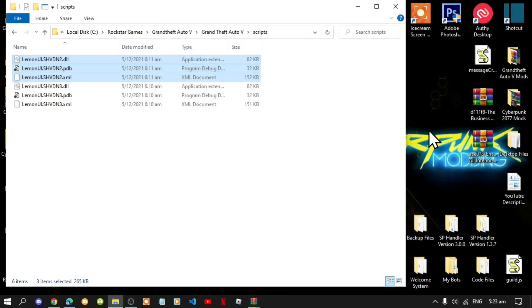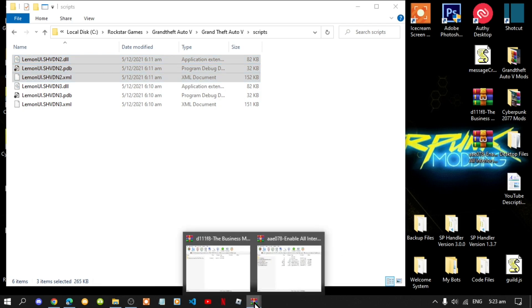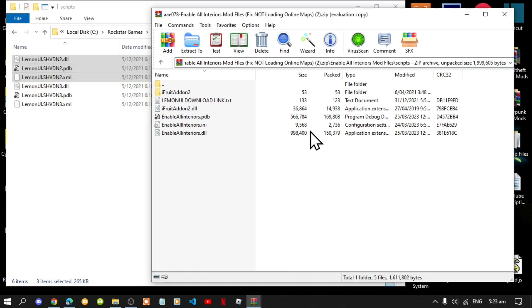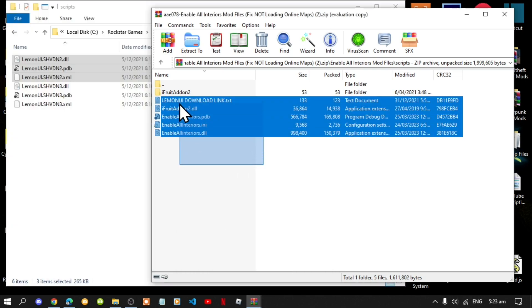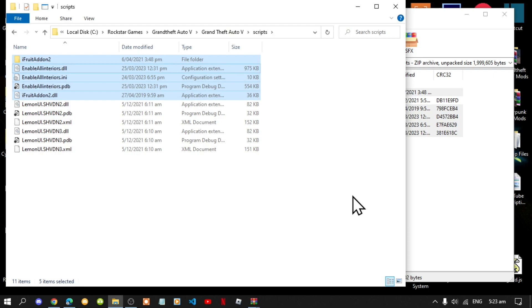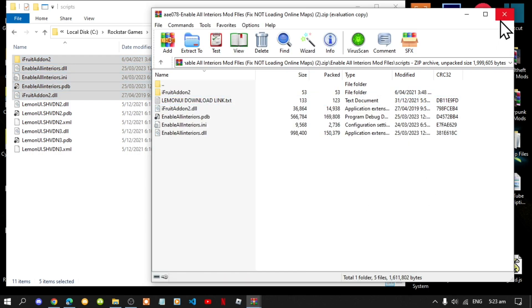Second, open up your Enable All Interiors extract folder. Select all the files except for the LemonUI download text file, drag them inside your scripts folder, and exit out of your extract folder.